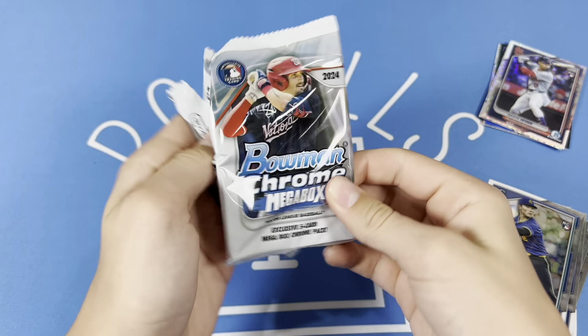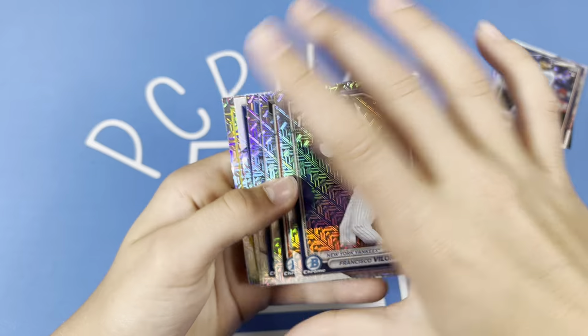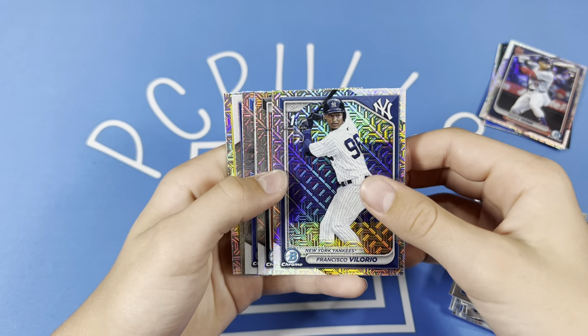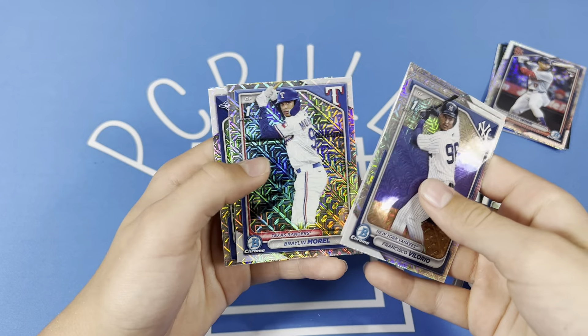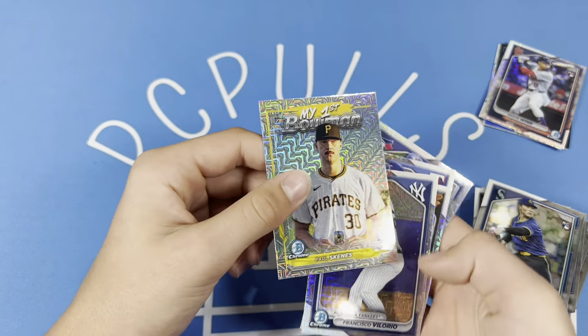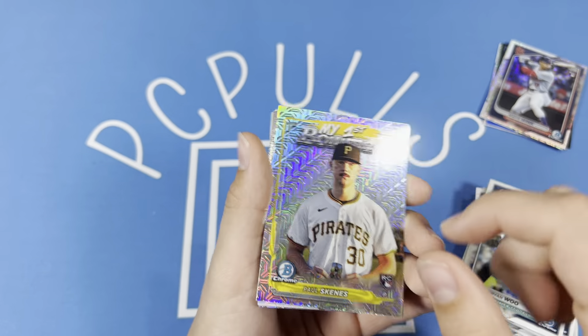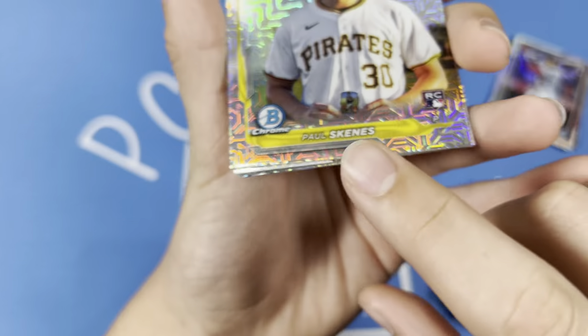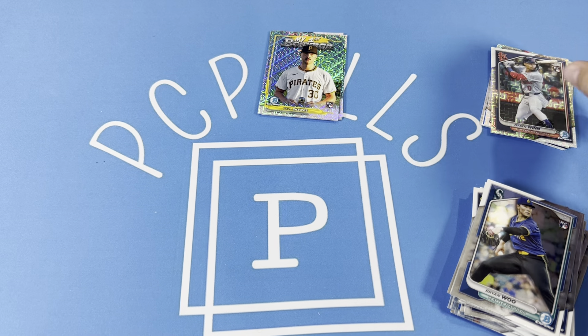It looks like we have an insert. We've got Francisco Villorio, Emilio Sanchez, Braylon Morrell, Vladdy, and then Paul Skeens' First Bowman. This is a pretty cool insert this year — it's got a picture of them holding their first Bowman card. Paul Skeens on the rookie — I'll take that. Not a bad first Mega pack.